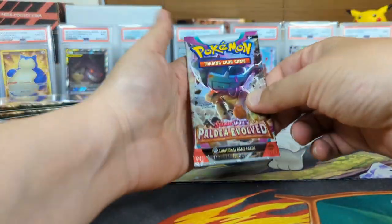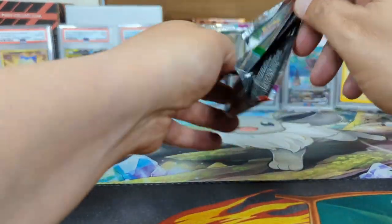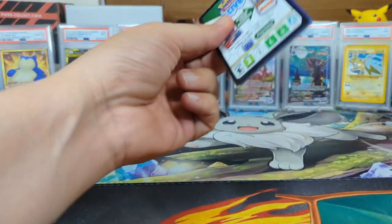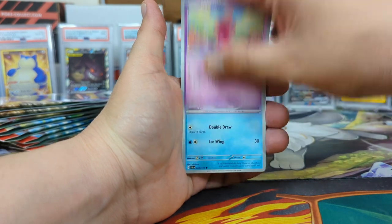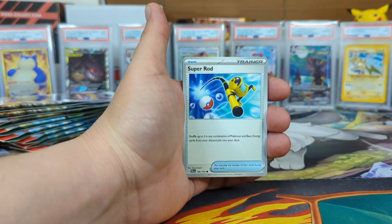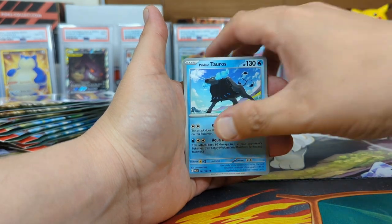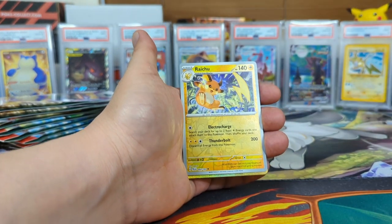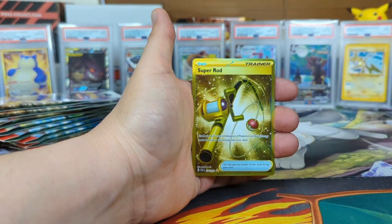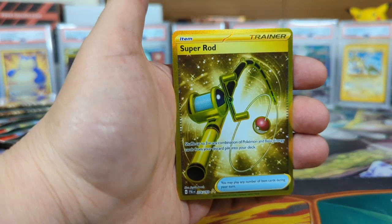I know the chances on these singles are really hard. I've seen people open up tons of them on Whatnot and didn't really see many crazy pulls from these. Maybe we can break that ice. We got a Super Rod, Viper, Pawdarian, two rows, Raichu reverse. I think I see something gold back there — oh, we got a Super Rod! Nice, secret rare! That is gorgeous.